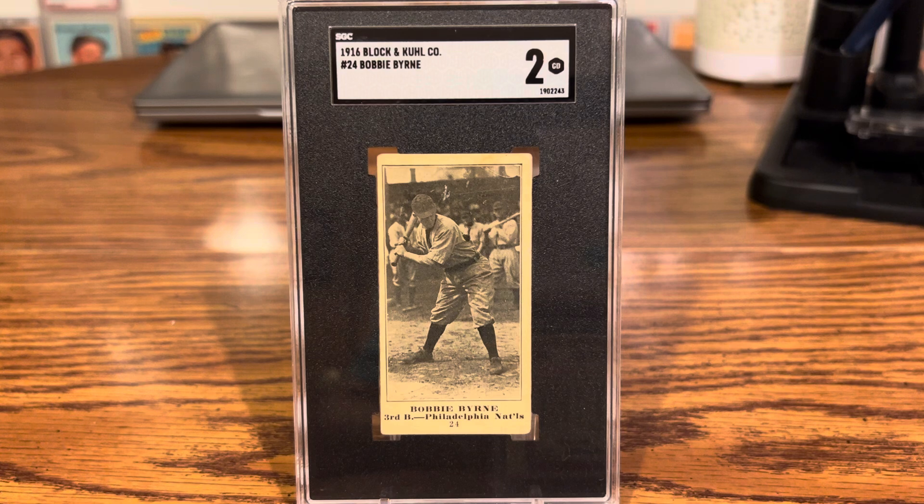He was number 22 in the M101-5, so right there at the bottom is where you'll find your number. They did a recent study and found that there are 120 cards in the Block and Kuhl set — 80 examples were from the M101-4 and 20 were from the M101-5, so most of them are from M101-4. Not much else is known about this Block and Kuhl set.